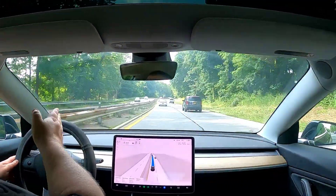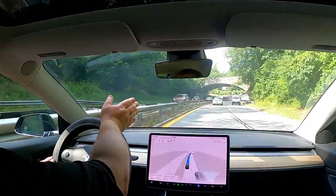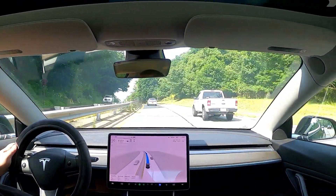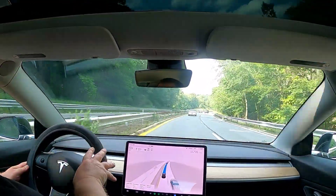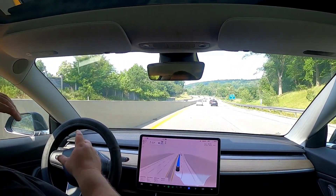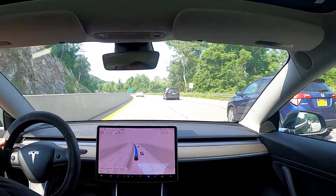This curve has been a problem in the past. When I leave it set at 65 it has sometimes barreled into this turn — never hit anything but gotten close to the yellow line. Today the lead car is going slower so I don't think we'll have that issue. In this past update it's been much better — gradual slowing instead of a hard stop, and staying more to the correct side of the road. Oh, a Model Y.